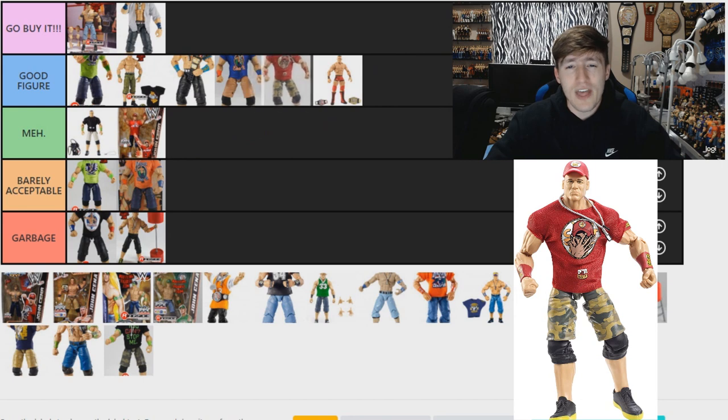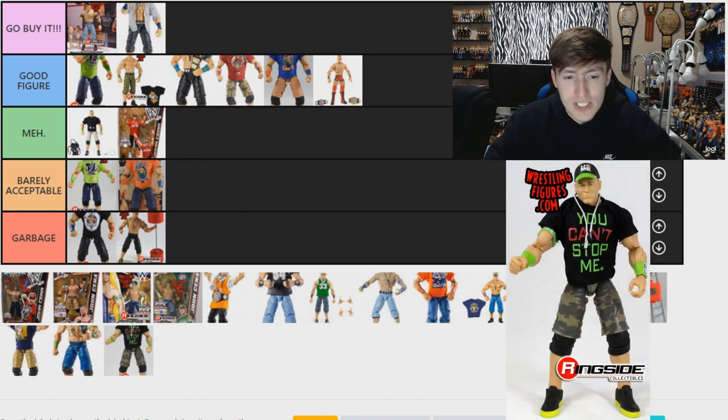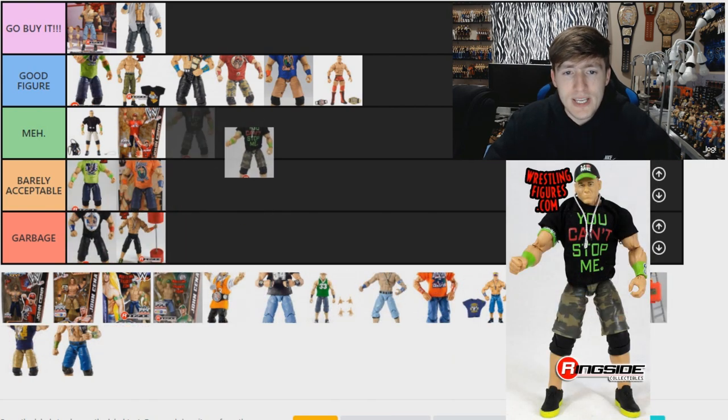The Elite 37 Cena goes in Good Figure as well — and I think it's better than the Elite 54 but not better than the Elite 40. You do have a great attire with camo shorts, the hat, the shirt, everything involved. The only thing that deducts points for me is the head sculpt — I do not like that pissed-off looking head sculpt, it's one of his worst. But the rest of it is pretty nice.